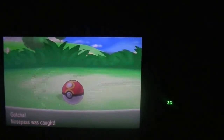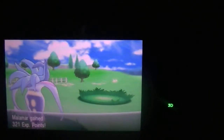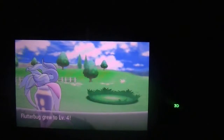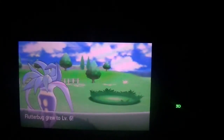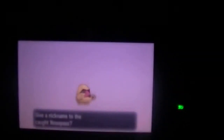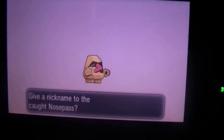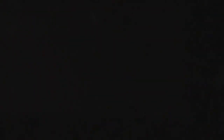Alright guys, that's about it for hunting inside of a Friend's Safari. And there's a Scatterbug in there — it's a Scatterbug. I wonder what form it will be. Do I want to give it a nickname? Yeah, I do want to nickname it.